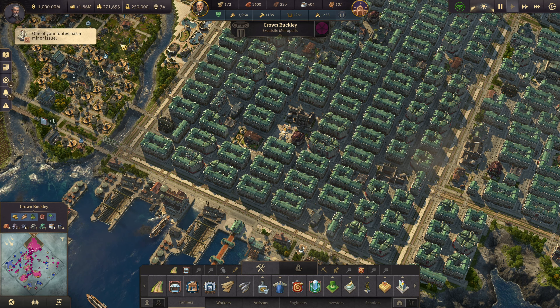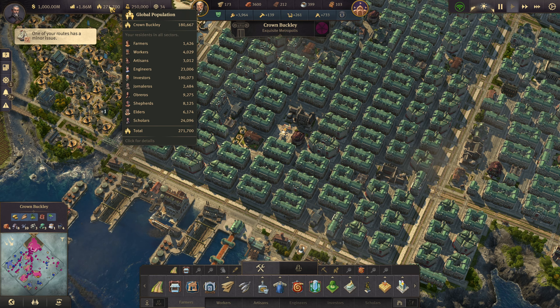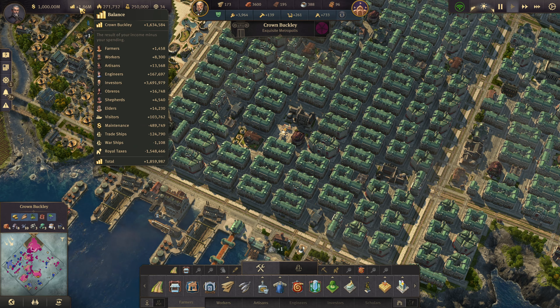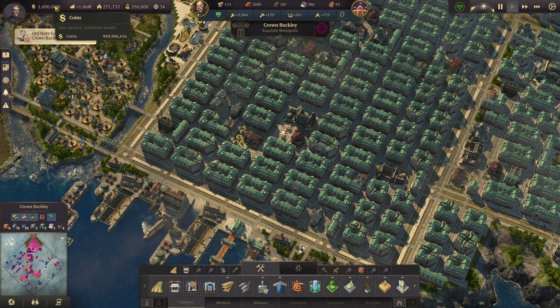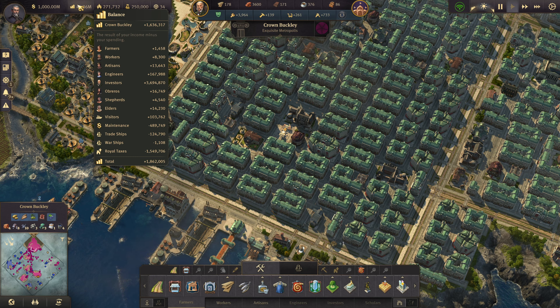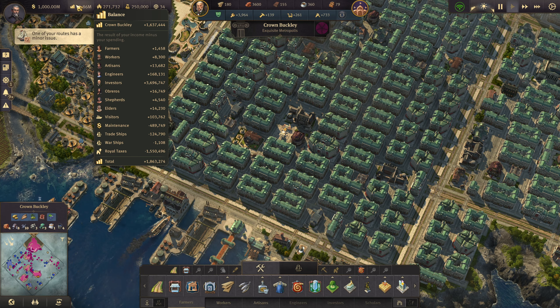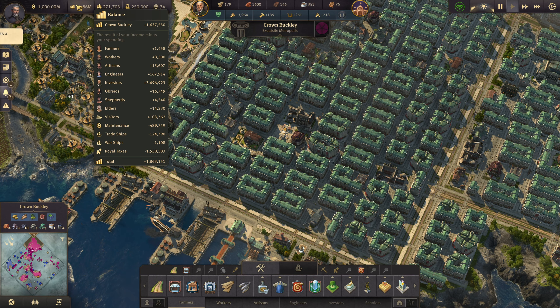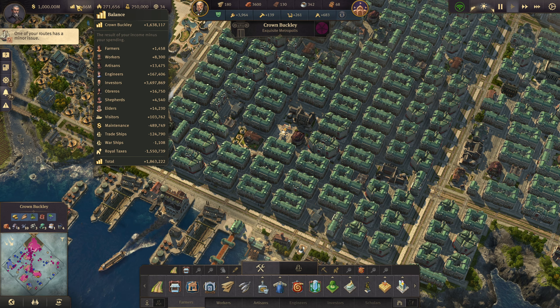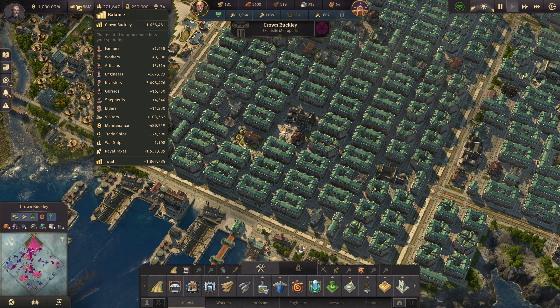Up here we have total population and the current breakdown. We also have income per minute and total balance — hovering over it shows a breakdown of where money is coming in from and where it's going out the most. This lets you figure out where you're making and spending the most, whether you want to adjust ship counts, visitor numbers, or population tier ratios.